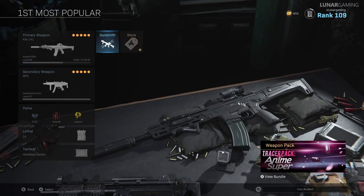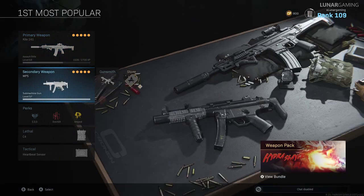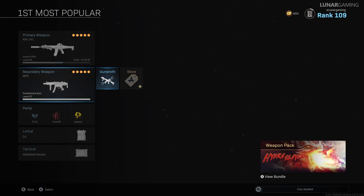That leaves us with the most popular build of the week — it's the Kilo 141 paired with the MP5. The Kilo build includes the monolithic suppressor, Syngard Arms 19.8 inch prowler, VLK 3x optic, commando foregrip and the 60 round mag — the identical build as the fifth most popular one we went over at the start of the video. And the MP5 is also identical to the two previous ones: monolithic integral suppressor, F-TAC collapsible, merc foregrip, 45 round mags and the stippled grip tape.